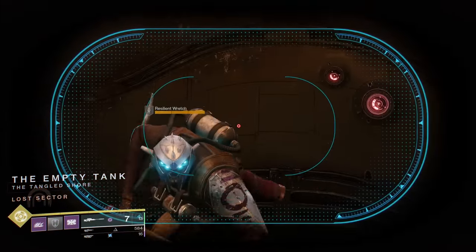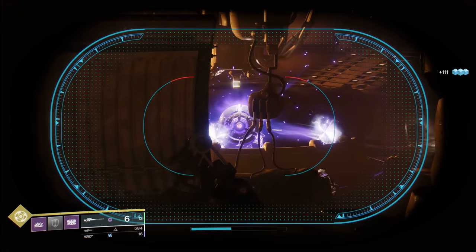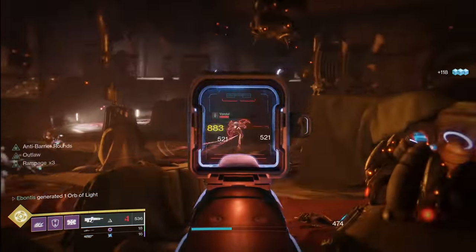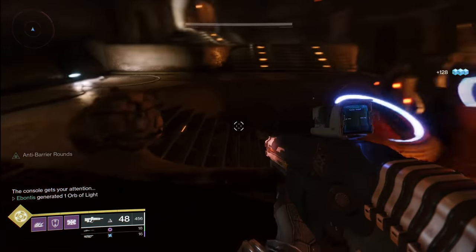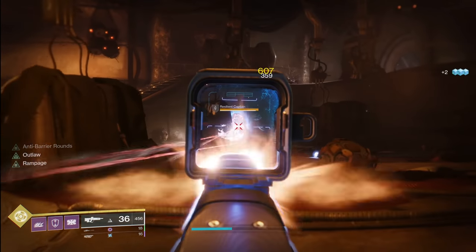Come down in here, you'll see this guy — he goes down pretty quick. Once the door opens, the servitor should be out here in the middle. He also goes down fairly quickly once you kill most of the enemies. Doesn't take all too long. You're able to activate the DJ booth right here, and when you do that, you'll notice there's a door that opens in the back and you'll see your captain come out.